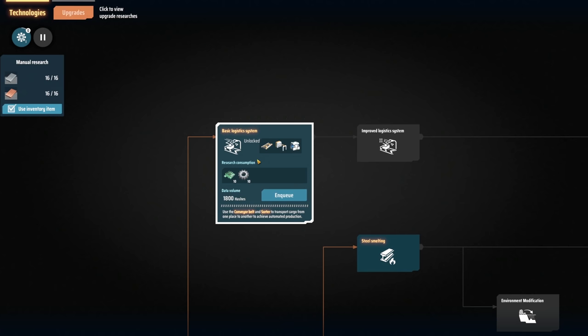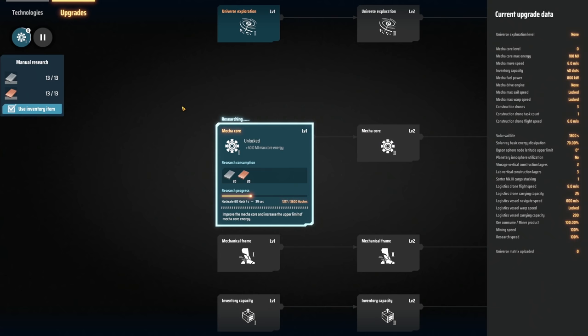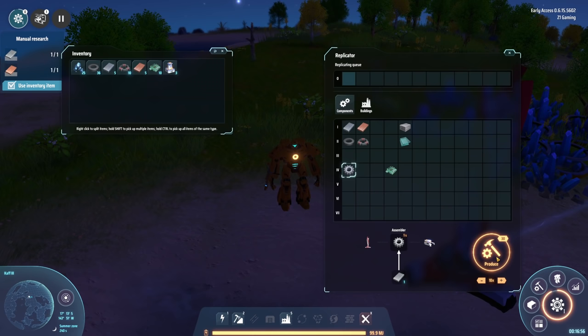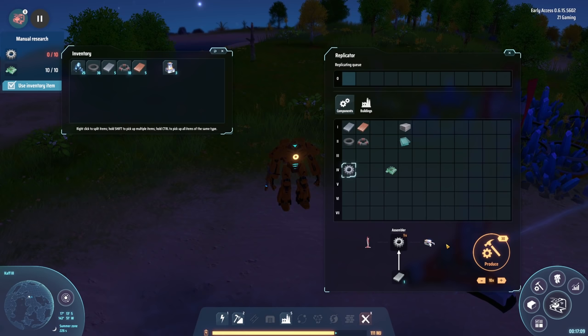The next thing I want is to get some conveyor belts going. I've already unlocked this - the manual research is doing this one, okay cool, that's gonna be done soon too. So I need 10 circuit boards which I already have, and then 10 gears as well. The other research is about done - core size upgrade, plus 40 MJ max core energy increased. Gears - I only have five, I want to make 10.